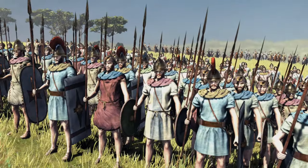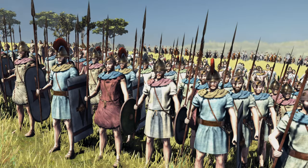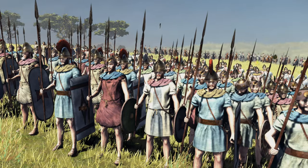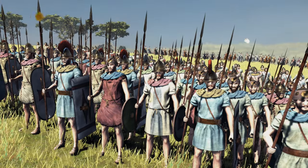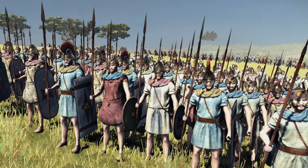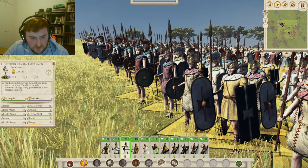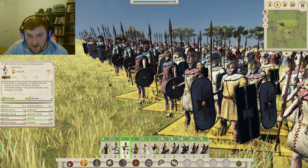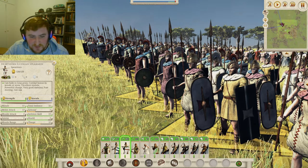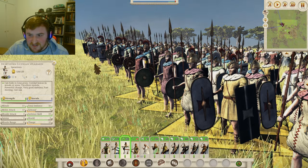Now we have the Northern Illyrian Spearman. As a theme throughout the Northern Illyrian roster, they don't have that much armor apart from the elites, compared to the Southern Illyrian units. However, they are still a very good roster. I love those domed helms with the brass bosses, and the square shields - great variety on show. These guys are slightly worse than the Southern Illyrian Spearman in defense, mainly because of that lack of armor. With 15 morale, 13 melee attack, and 32 defense, they're not going to beat Hoplites most of the time, but they'll hold the line while your armor-piercing and shock troops get around the back.